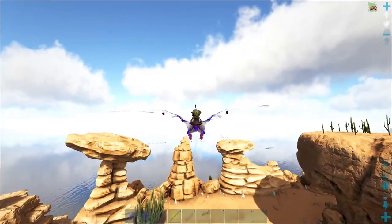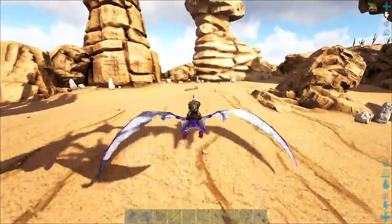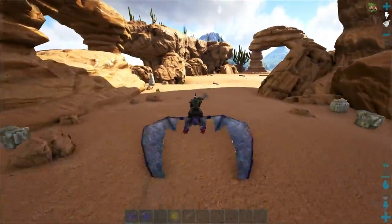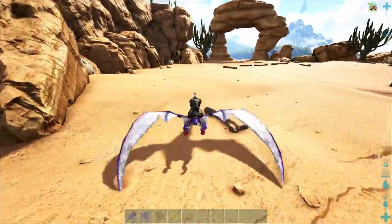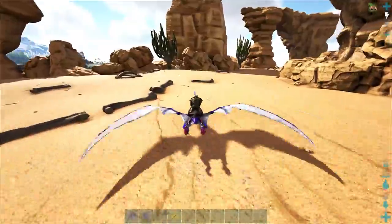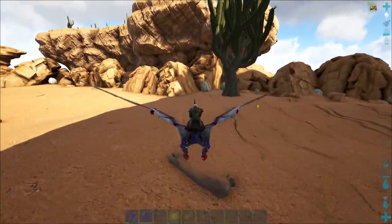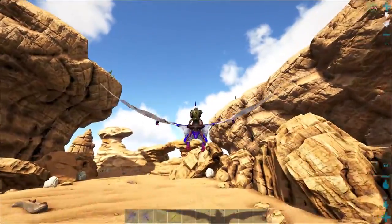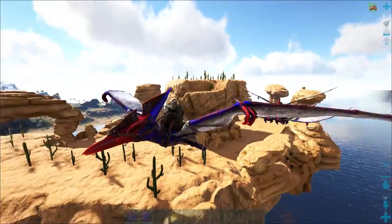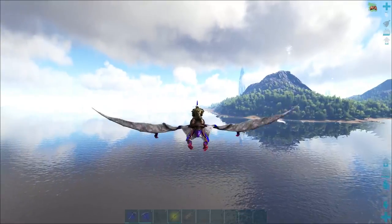It looks like we're going to have to head over to the wyvern trench for the sulfur — no death worms, which is good. There's no scorched earth animals, just the scorched earth resources, apart from death worms and wyverns. We can get wyvern eggs and things like that at some point, but not today. I need to head back home and make a quick pit stop.